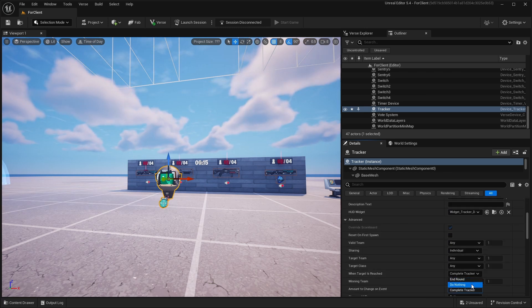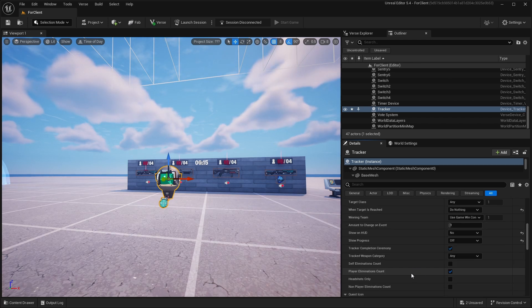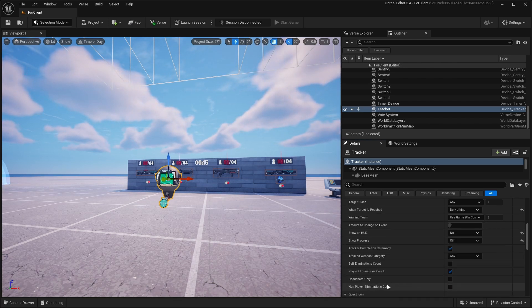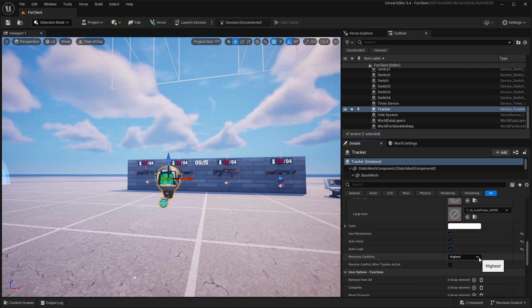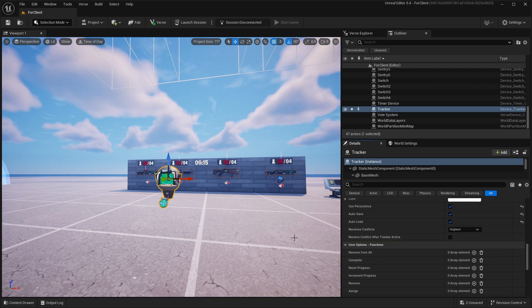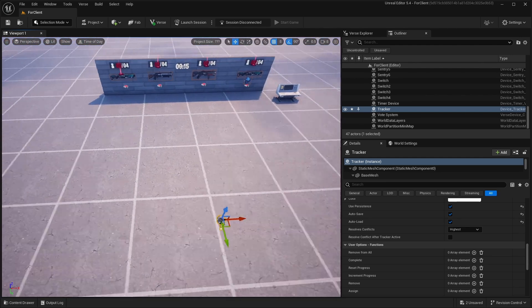In Tracker settings: track eliminations, target value 0, show on GameStart yes, enjoying progress yes, when target is reached do nothing, show on HUD no, show progress off, player elimination count yes. Then check non-player elimination count, use persistence on, configure how to save and how to load.